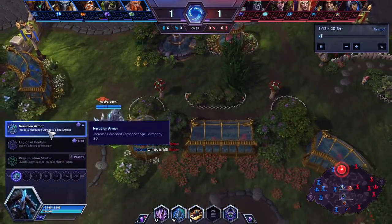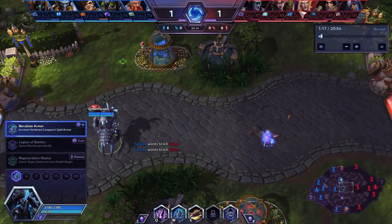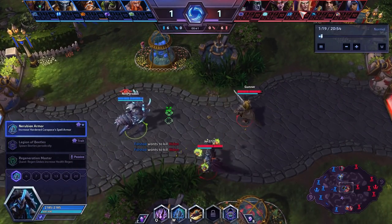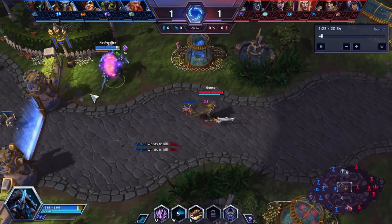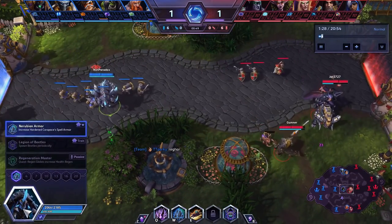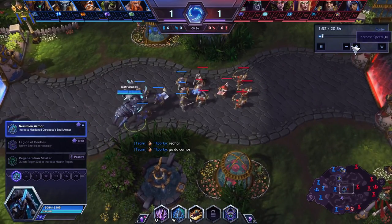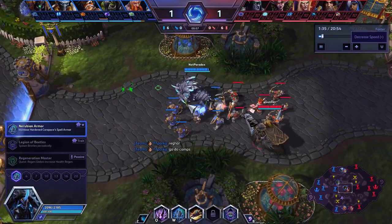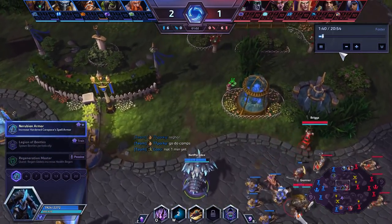You can get a talent that increases that spell armor by 20, meaning that if you're ever going against a team that has a Lunara or a Kael'thas, that is now 60 spell armor, reducing the damage dealt by 60%. You can see that 60 spell armor — his W didn't even break the shield. This build continues on with a lot of really cool things.